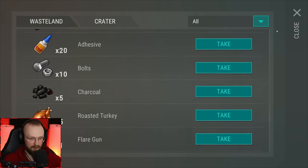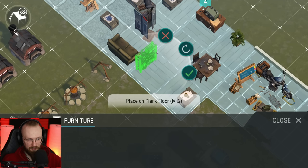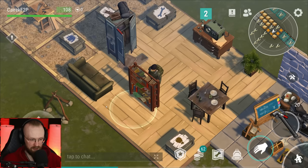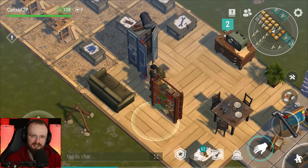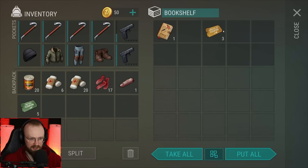I haven't even gotten this bookshelf yet — let's get it and place it somewhere at the base. Inside this bookshelf we can store coupons, and we've also gotten some survivor notes. Let's keep these notes for now because you can get double experience from the healer, and then read these books to get double the experience. I'm glad we got these coupons — let's grab them.